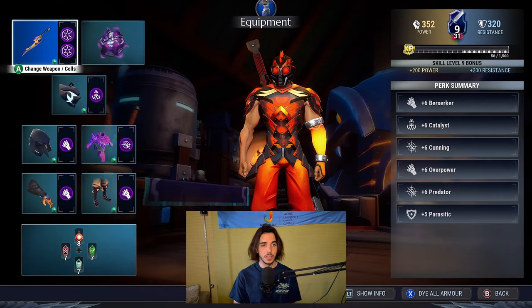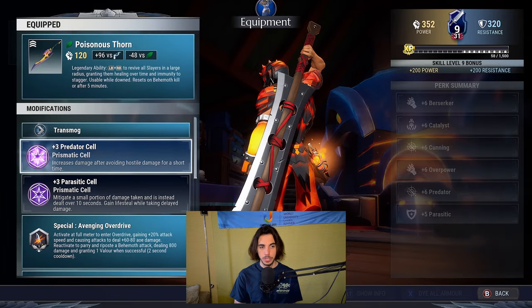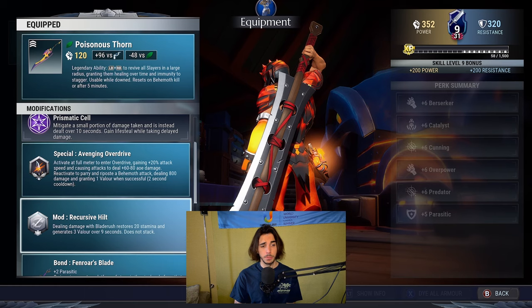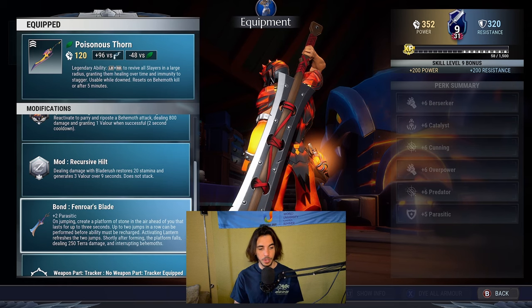The first build is the catalyst one, which is more of a high tier build. For the omnicell I went with the Ravenous omnicell. The weapon is going to be the Poison Thorn, which has plus Repeat Through and plus Repeat Six cells on it. The special is going to be the Avenger, ground driving mode is going to be the Recursive Field, and for the bond we are using the Fenrir's Blade, which has plus two Parasitic cells on it and has a very cool unique capability.